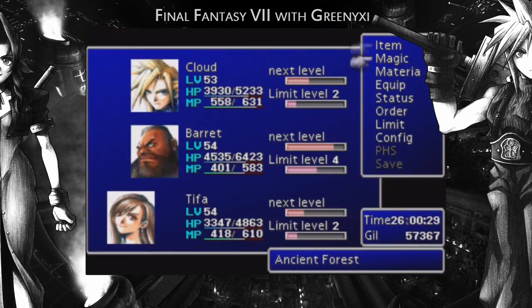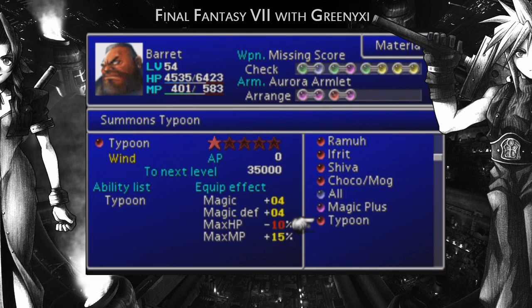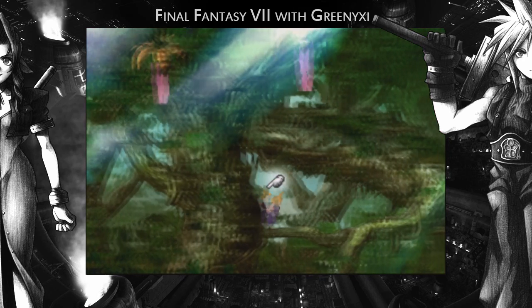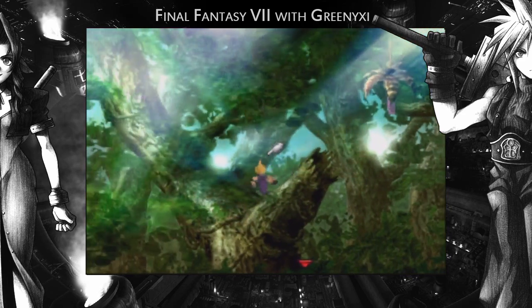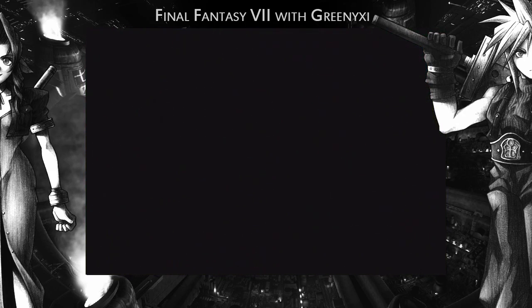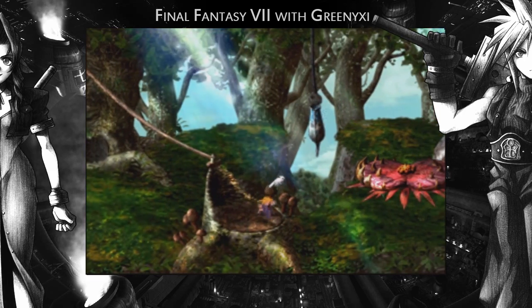Typhoon materia — I'm sure it's supposed to be Typhoon, like the wind, because this is the wind materia, the wind summon. Let's chuck it on. Next battle I have, I'm going to show it off — it's not particularly brilliant. Wrong way, wrong way. Come on, down you go. Bad Cloud. Anyway, we can finally carry on with the dungeon. Bloody hell, it's really irritating. This place has been really irritating.